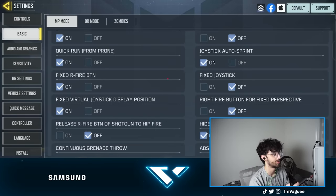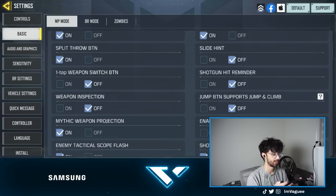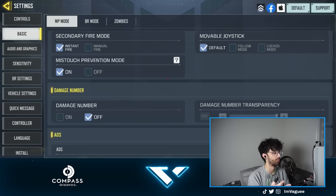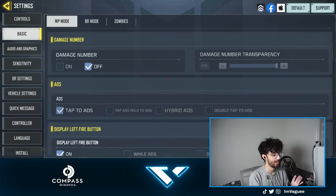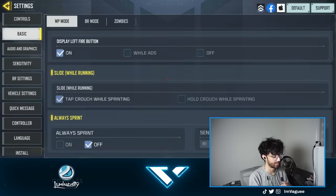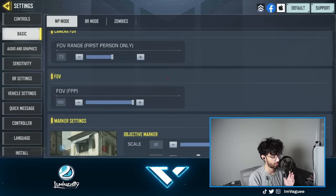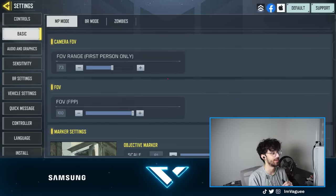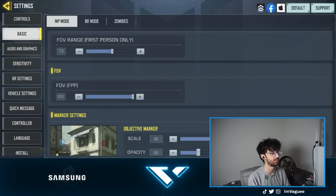Now going into basic settings — I'm just going to be scrolling down slowly so you guys can follow along. I do have damage numbers off, ADS set to tap to ADS, and on for the left fire button. The one thing I would recommend you play around with yourself is the FOV range, because it does matter depending on your device. On my device, I do recommend using the FOV setting.